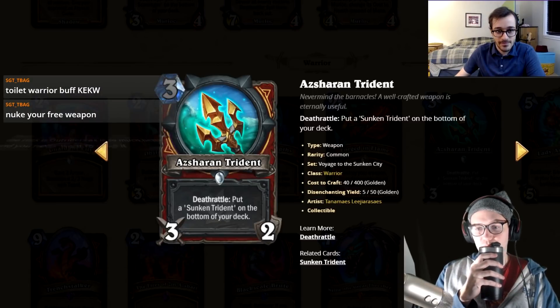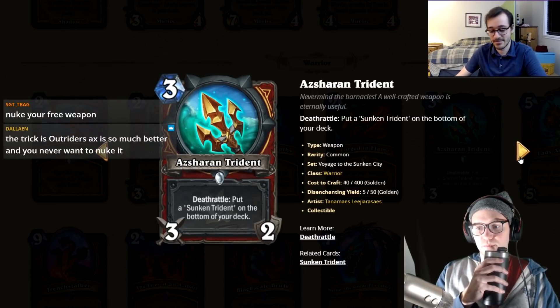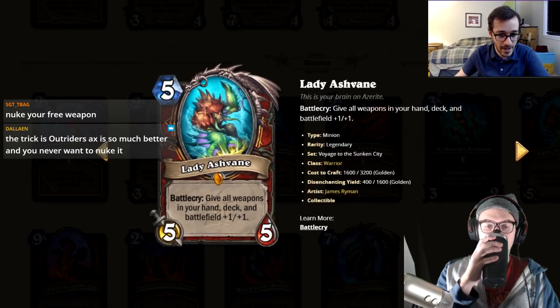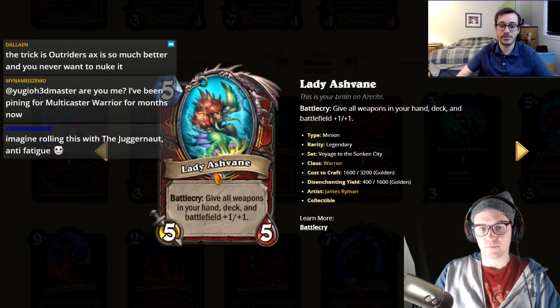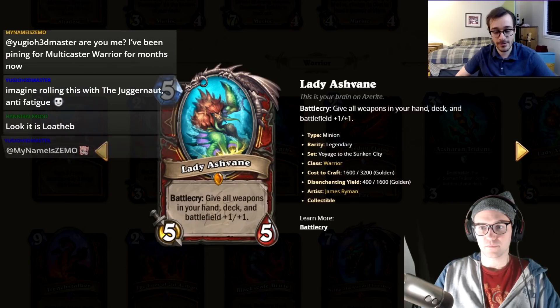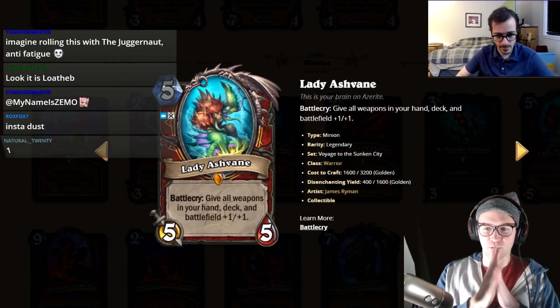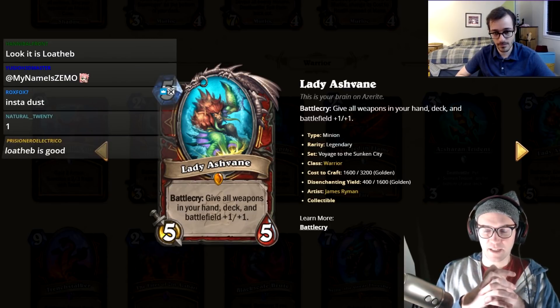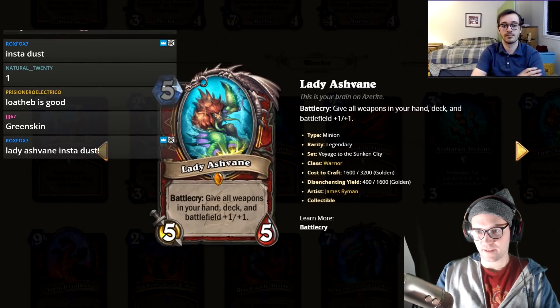I'll give Asheran Trident a two. Lady Ashbane: five mana, five-five, battlecry give all weapons in your hand, deck, and battlefield plus-one plus-one. It's like Dr. Krastinov but it also buffs weapons. If you don't have a weapon it still has an effect. People ran Greenskin and this is objectively better.